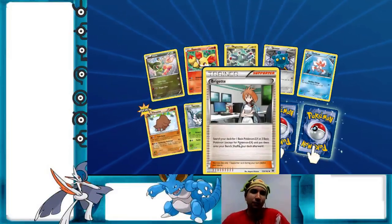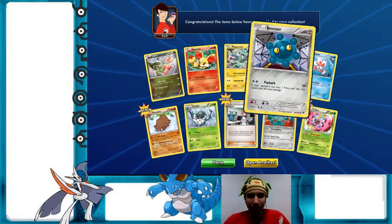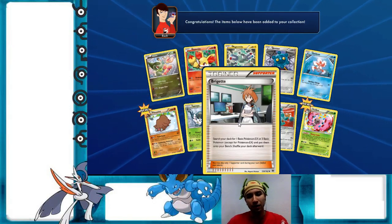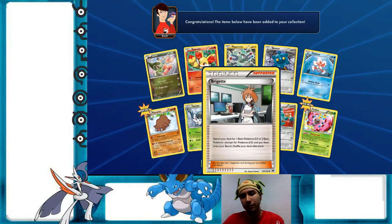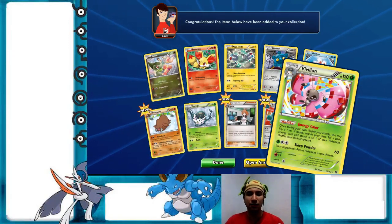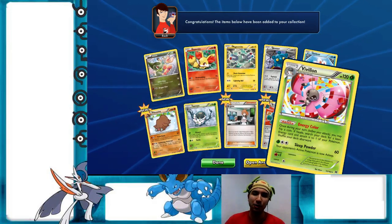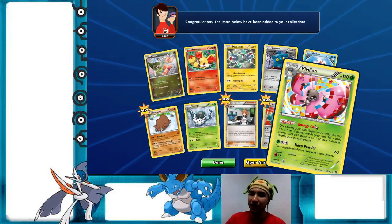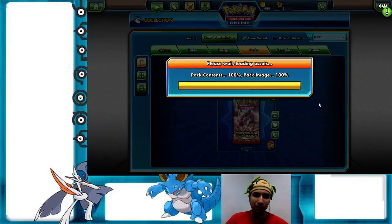I finally got Brigette — now that's a great card! And a Fairy Garden — another card I don't have in real life yet. Brigette: you can either get one basic EX or three basic Pokémon that are not EXs — I see a lot of potential especially in non-EX decks like a Vespiquen build. Brigette's awesome! The Fairy Garden is just okay in my opinion, especially comboed with Forest of Giant Plants — it's potential energy acceleration, and if you have multiple Fairy Gardens that's multiple coin flips for extra energy. Three energies for the Stage 2 sleep attack — just okay, not my favorite, but it's a decent card.